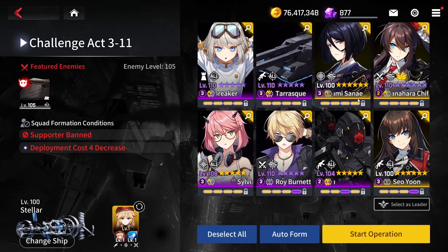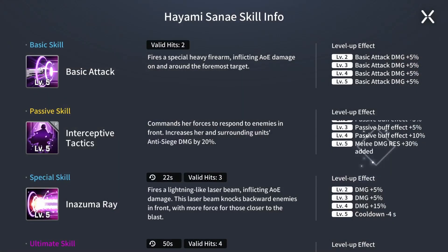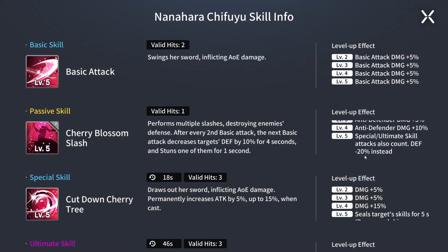Hayami Sanai is also a niche unit you don't bring to many stages, but this stage is one where you really want her, just because of her passive ability that buffs allies to do more damage against siege units — so she is very good here. Chifuyu is an all-around great character with good attack, good HP, and a very nice passive including defense minus 20 percent.